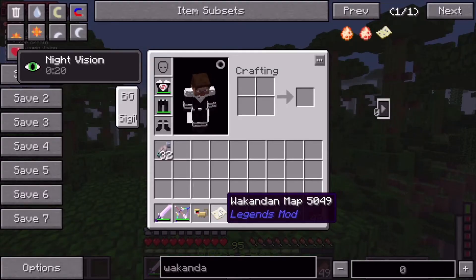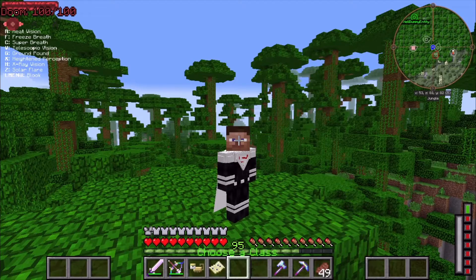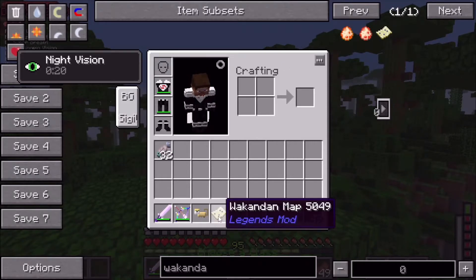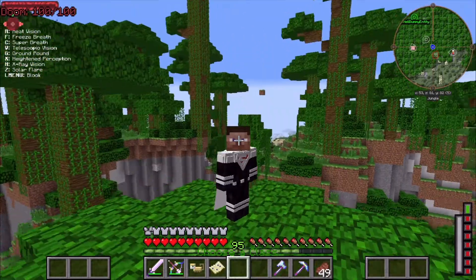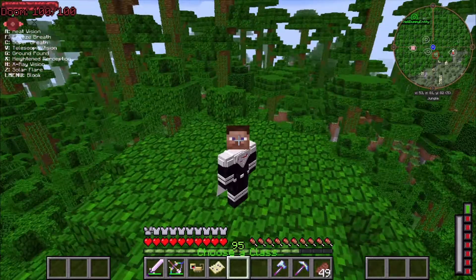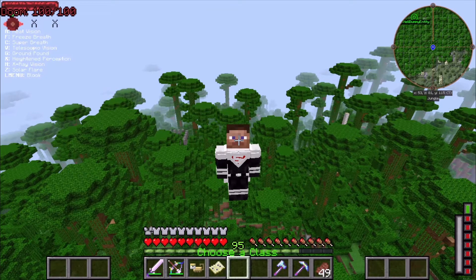There's no recipe to make vibranium — I searched online too. There's no way to find it or make it. It does show an old version of a superhero mod on how to make it, but it just doesn't work. I got the map from creative mode. Later on when we go back to our world or base, I'll show you all about Black Panther, the tokens, and everything we need to make.